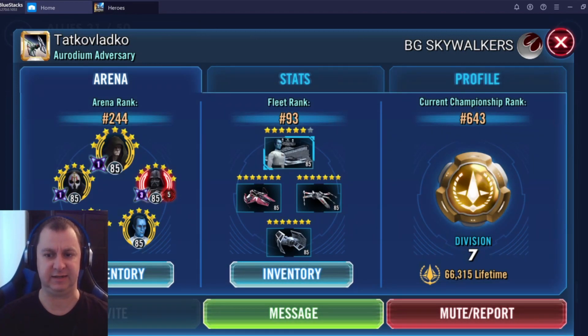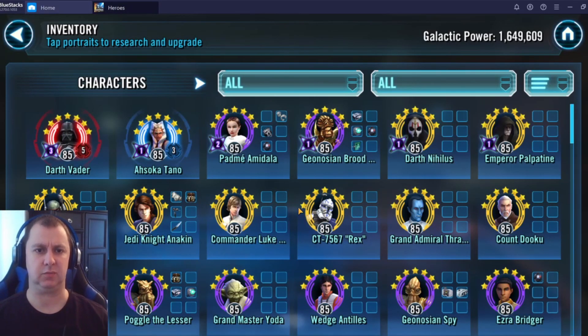Onto the stores: he's currently farming from the Guild Store for gear and Logray shards whenever they show up. From the Fleet Arena store he goes for General Grievous and Zeta mats. He farms gear mainly from the GET store but is considering switching over to capital ships and Hermit Yoda. For the GAC shard and Conquest stores he mainly strictly goes for gear farming.